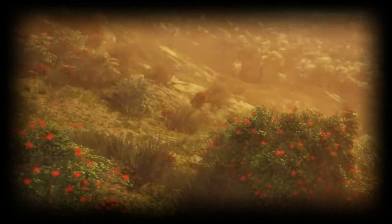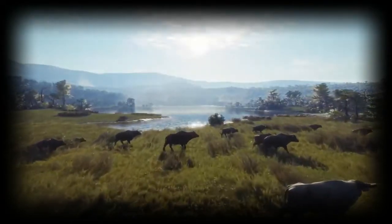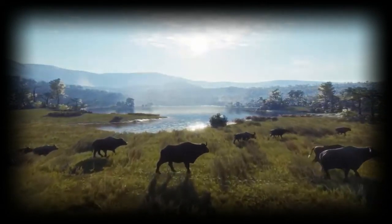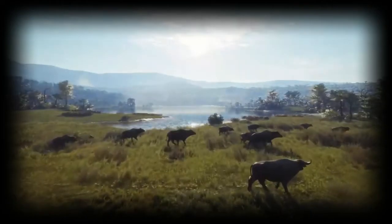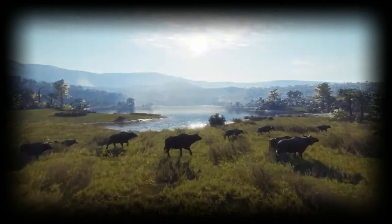The final animal shown in the trailer is the Cape Buffalo. We all know the Cape Buffalo from Vurhonga, so it's pretty cool to see them getting another chance on another map. I think these guys fit this map pretty well — they look beautiful out there in that beautiful green grass.